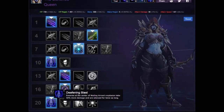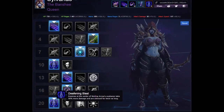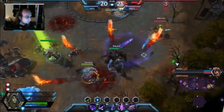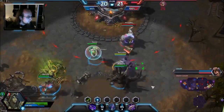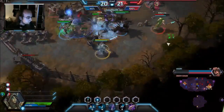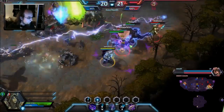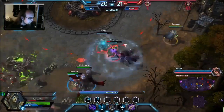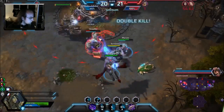On level 20 you have two options: Blood of the Storm or the upgraded ultimate. I will almost always go for the upgraded ultimate because you already have such high mobility with your Evasive Fire and Haunting Wave. But whenever you're playing against Stitches or Diablo with Apocalypse I would recommend going for Blood of the Storm — this allows you to escape their engages.